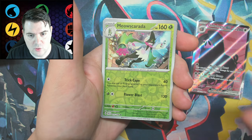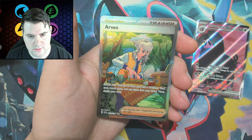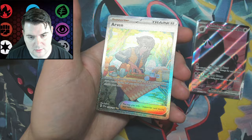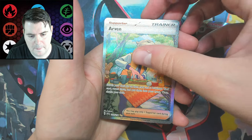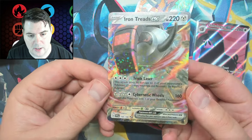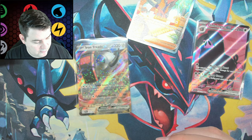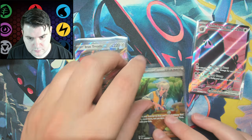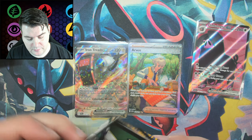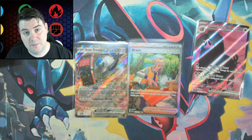We got something shiny in the back — Heracross, a Mioscurata. Ooh, it's the Arvin special art! I'll take that — very sparkly, look at that. And behind it? Oh, we got something else — Iron Treads EX. Okay, well, that was a pack right there. These kind of packs — they're what bring it all back. We're making up for it. I will stop complaining because that was a couple of pretty good back-to-back packs.